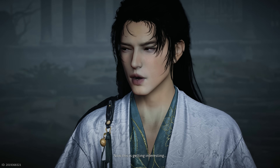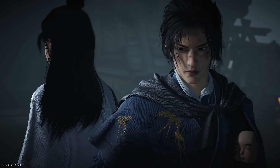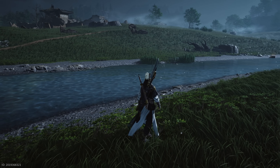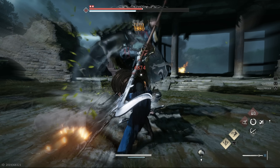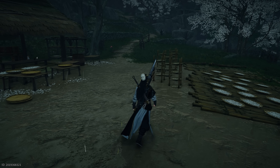Where Winds Meet is a free-to-play open-world action RPG developed by Everstone Studio. Despite its free-to-play model, the game is showing a lot of ambition especially on the technical side. This is not another Unreal Engine 5 game — instead it's powered by NetEase's in-house Messiah engine, and the results are genuinely impressive visually.